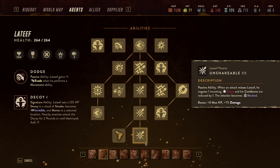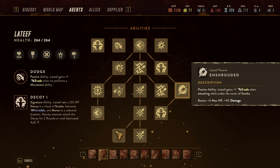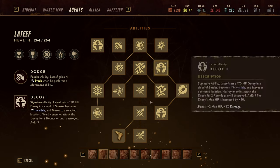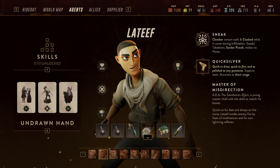When things become problematic you use the Decoy — it has 220 hit points, Latif is in a cloud of smoke which gives him additional evasion stacks when he attacks out of it, and everybody will attack the decoy, giving you enough time to reset. That's his core gameplay loop.